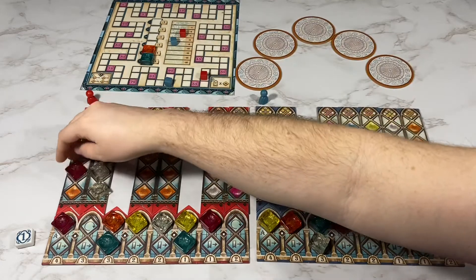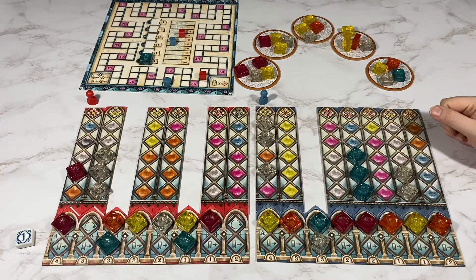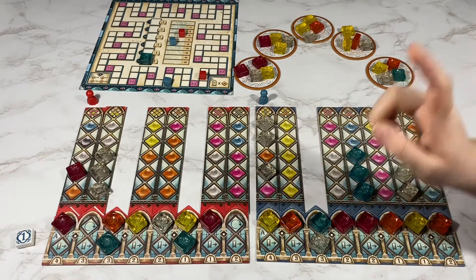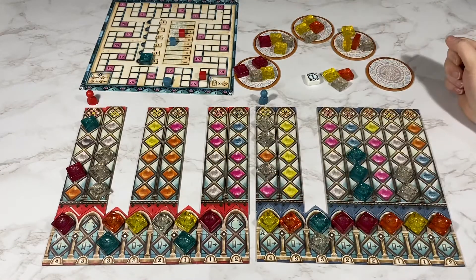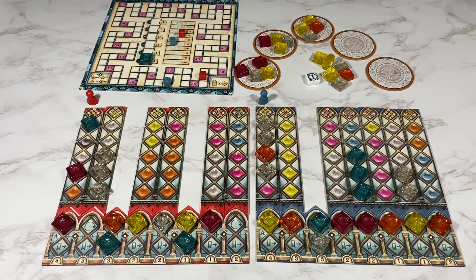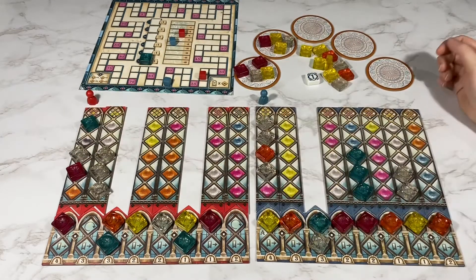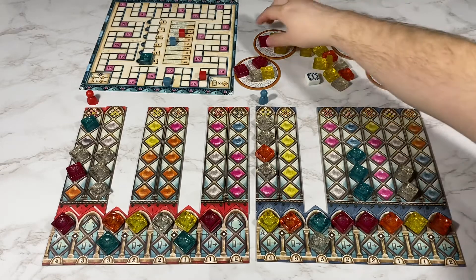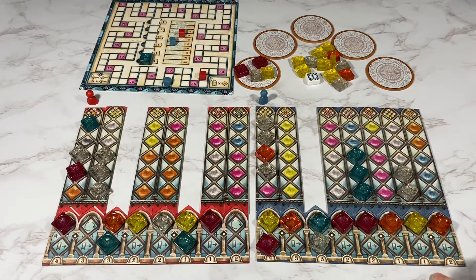My opponent's just going to take a pink in one of these wild spaces. There was only one blue that came up, so my opponent is definitely going to take that one blue. For my turn, I will take one orange. My opponent's going to take the one white. I'm going to take the one pink and complete this one. Eighteen points.